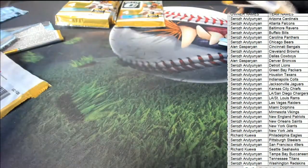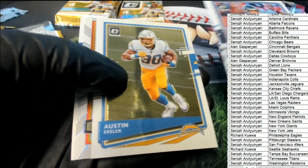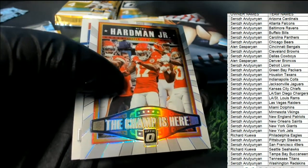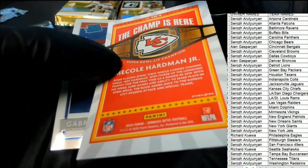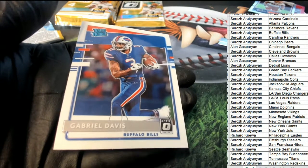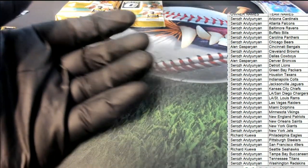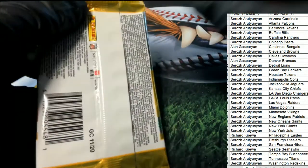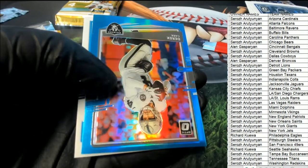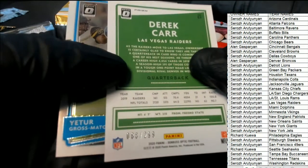Nice Chase Young, Redskins! Let's get another one. There's Eckler — the champ is here, that's a really cool insert. Gabriel Davis is pretty good. There's a car parallel.